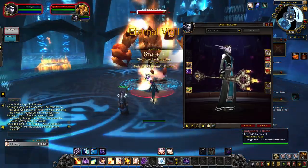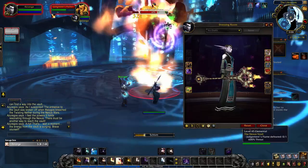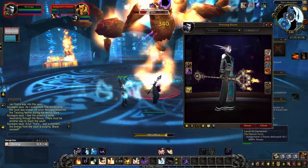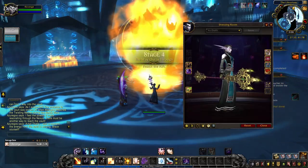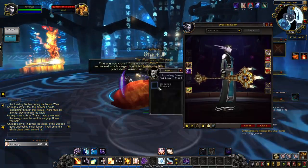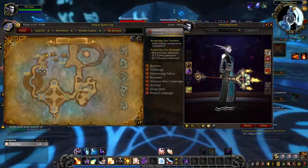Eternal Vigil looks like one big candlestick and is unlocked with PvP honor levels. The pink tint is unlocked at honor level 10. At honor level 30, you unlock the green tint. The blue tint is a reward for reaching honor level 50. And finally, at honor level 80, you unlock the golden tint of Eternal Vigil.